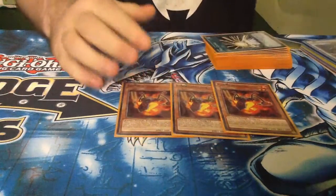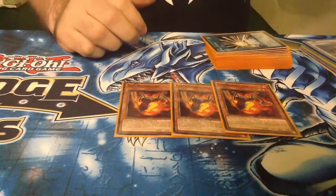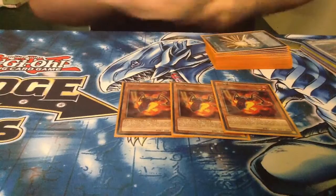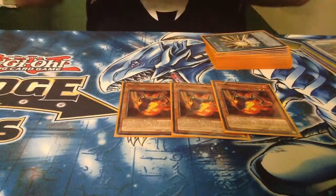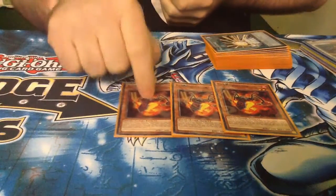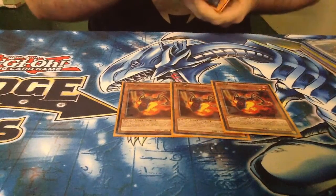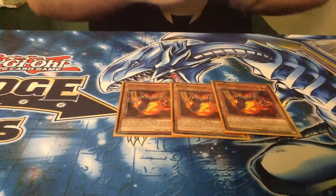And the whole reason I even run the deck: 3 Red Resonator. This guy is so cool — you summon him, you Special Summon a level 4 from Hand and instantly Synchro for a level 6, generally Coral Dragon. The one you want to special summon is Armageddon Knight or Shadow Mist, then you want to get your Malicious into play as quickly as possible.